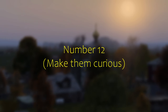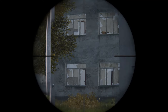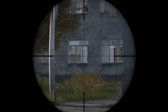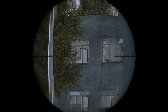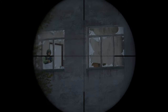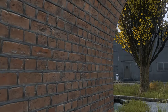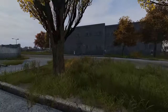Number twelve: make them curious. If you've seen a guy in a window somewhere but don't really get a clear shot, you can shoot in another direction to make them curious and look your way. Do not shoot in his direction so he gets the snap sound and thinks he's getting shot.